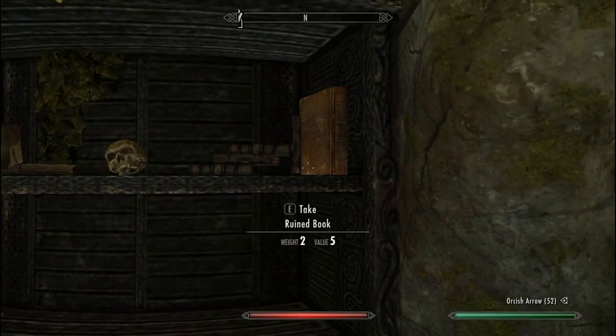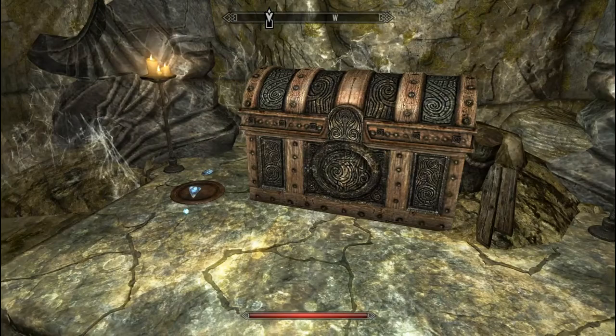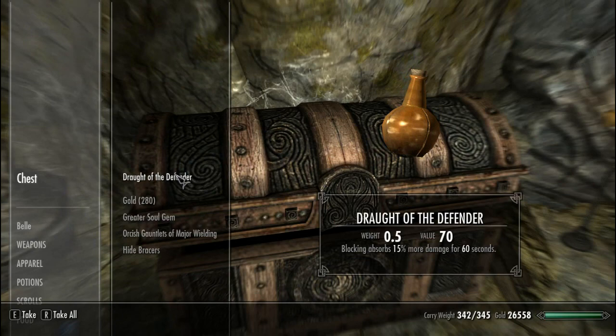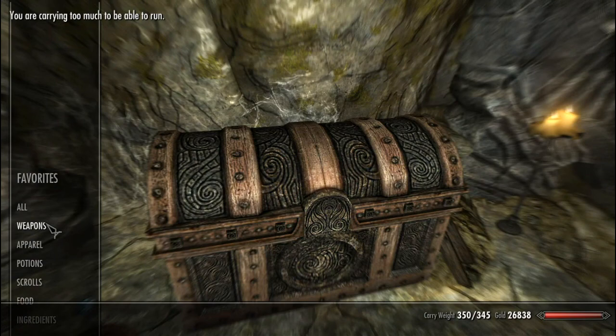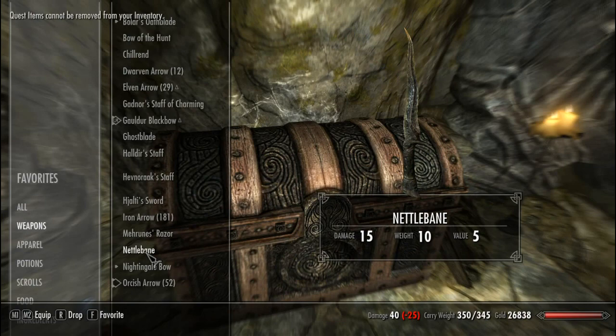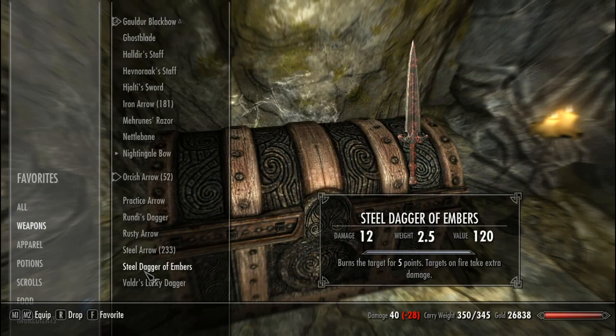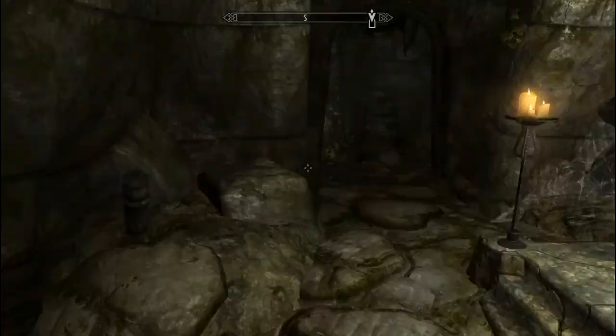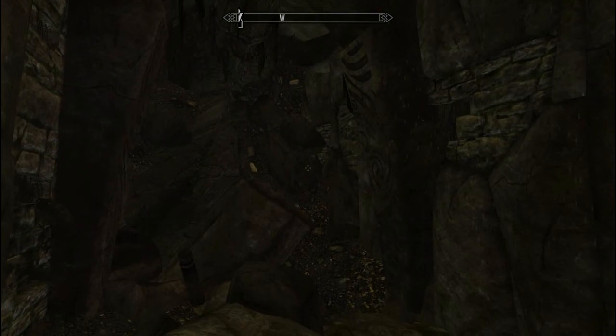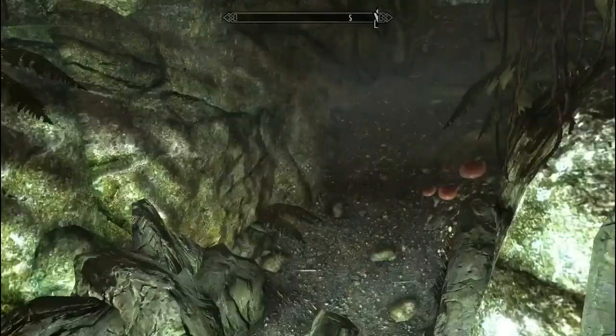Then we can pop open the chest. I got these gloves which are really cool, except they made me over-encumbered again so I had to go through my inventory deleting a whole bunch of crap. Decisions, decisions — what to remove. I ended up removing the wind shear, which is the first ever weapon I got in my first ever video. Anyway, we continue through the path — pull the lever, that's gonna open up this bit and take you right back to the start of the dungeon.